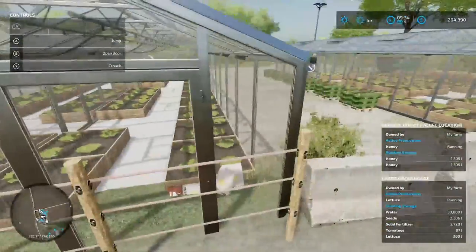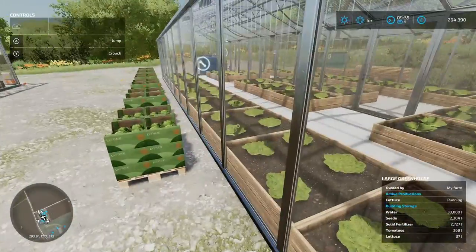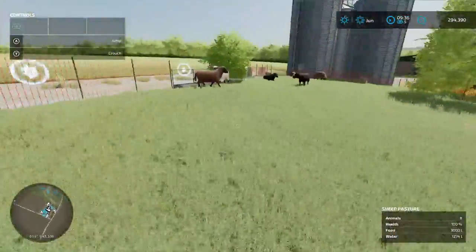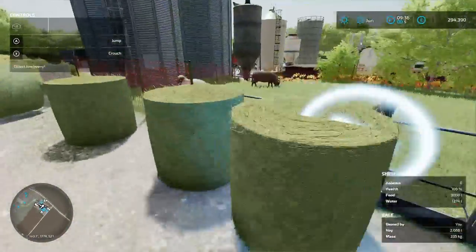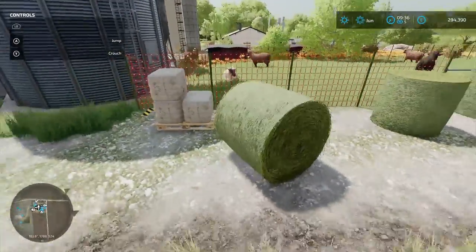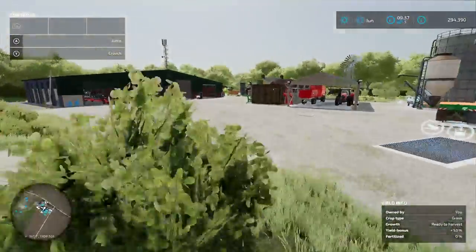Let's check seeds and whatnot — seeds, water, still 30,000 litres of water in there. Plenty of water. How are our sheep doing on the water front? They're fine. On the feed front they're definitely fine. I honestly thought they'd have eaten more and we've still got this bale here we can use at some point. We're almost to a full pallet of wool as well — that would be nice.